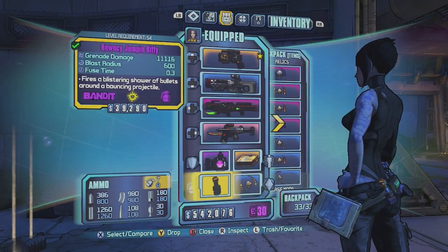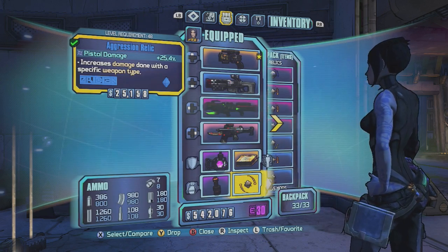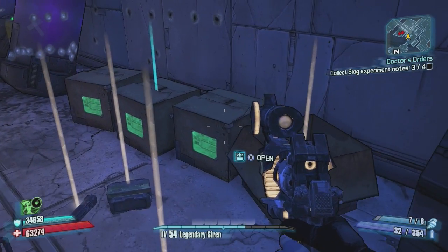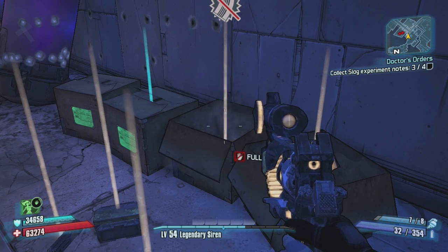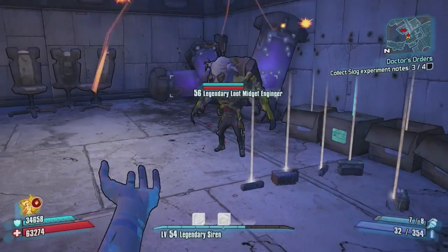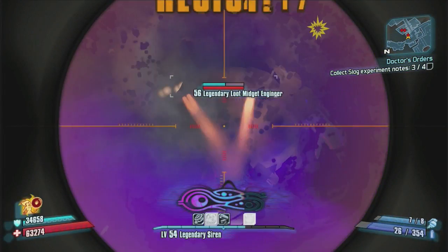Something absolutely essential: you cannot collect all four slag experiment notes. If you collect all the notes, you're completely screwed because it will actually stop spawning the loot midgets. You can see this time I got two — pretty much every single time I got two of them.